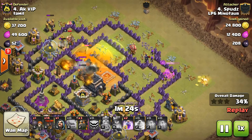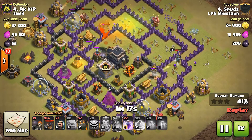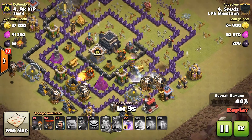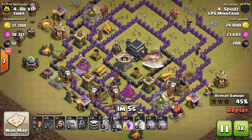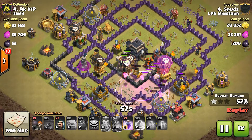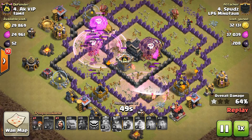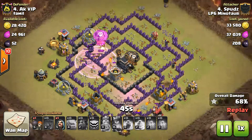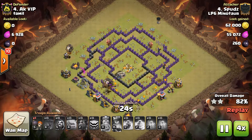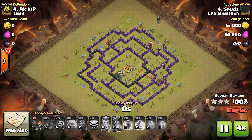Queen is split off, doing her own thing. But one of her archers is going to take down the Dragon. We've got the Hounds in. Got only those two air defenses to worry about. First one's popped. There goes that air defense. All the defenses of note are down. It's just cleanup at this point. Got a cleanup wizard to help out there. Good job, Spuds.